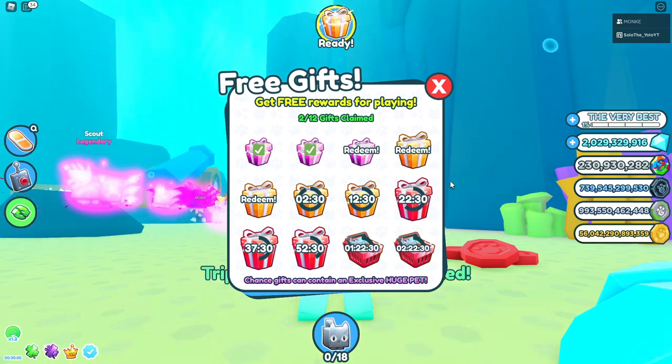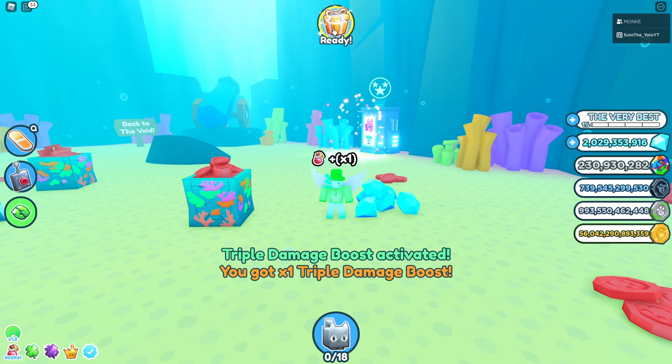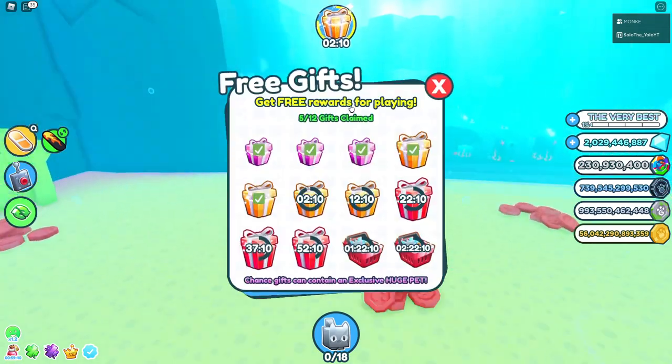First, let's actually go ahead and redeem some gifts. We've got a triple damage boost. Let's see our next one — we've got another triple damage boost. Let's use this one and just a bunch of gems. And our final one, we just get a bunch of gems again. Nothing that we need.